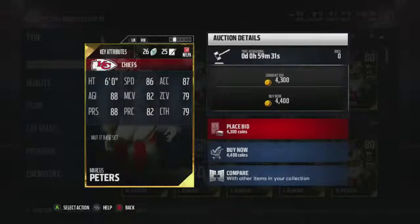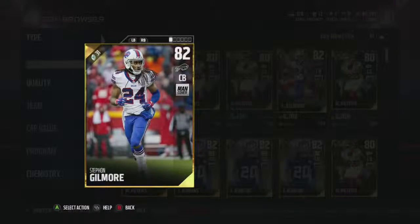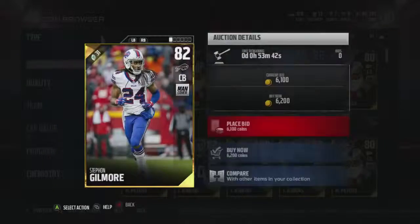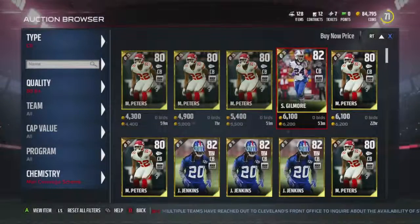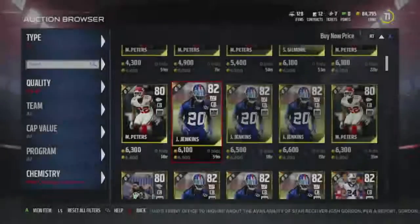Marcus Peters - 86 speed. I just bought him? No, I didn't - I bought Ronald Darby. Got to be careful, guys: even if you have, let's say, an elite Stephon Gilmore, if you buy a gold Stephon Gilmore, that will actually count as the same Stephon Gilmore and you won't be able to run both of them. So be very careful with that.